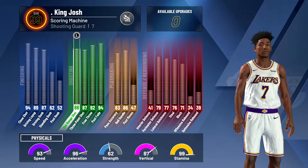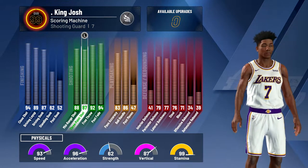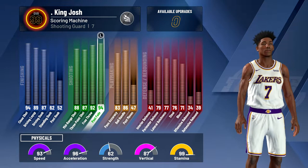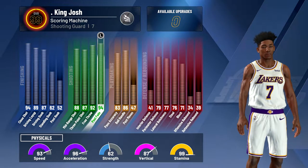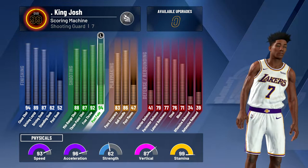Now into the shooting: I have an 88 midrange at 87.3, which is actually really easy to green with, especially because my shot meter is off. A 92 free throw and a 94 post fade — and this 94 post fade is low-key underrated. I don't do it that much, but it's definitely nice to be able to score from the post.